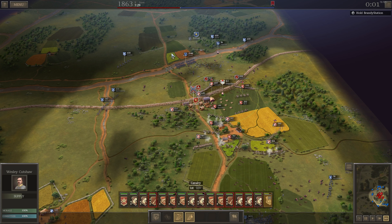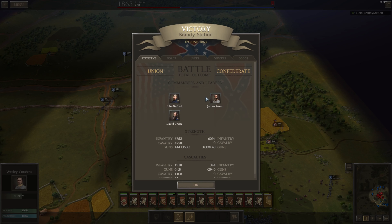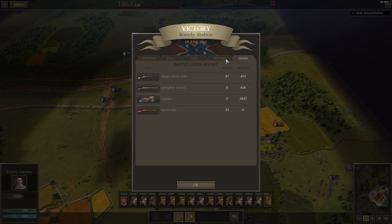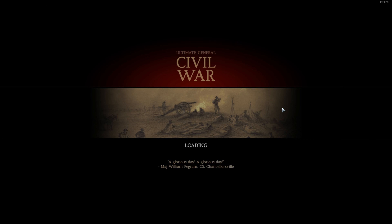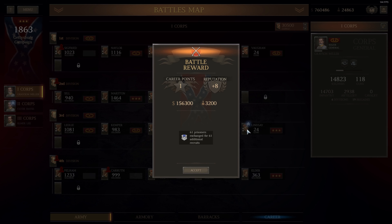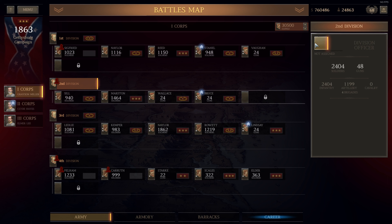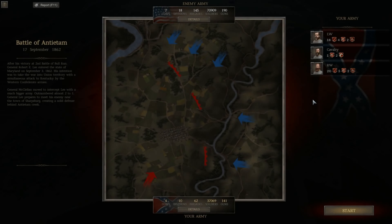If you have more men, line tactics will still work, but prepare to bleed for it — especially if you're evenly matched. Using cover, which I think this game simulates pretty well by giving a cover percentage based on what ground your troops are on: if they're deployed in a forested area they're going to have 100% cover, which gives a lot more advantage over an enemy in an open field. It really does make you feel like cover is making a difference.